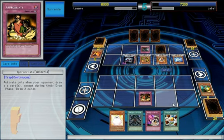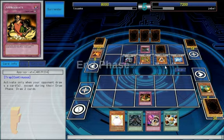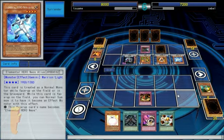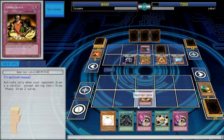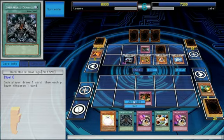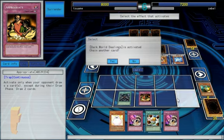I wish there were more things in this whole making-your-opponent-draw kind of setup, you know. It'd be nice. So we can Dark World Dealings. This wouldn't be a bad Exodia setup either, now that I think about it.